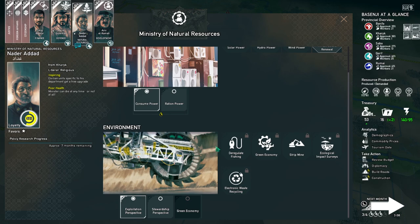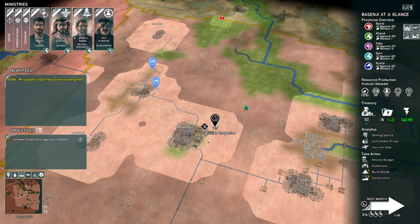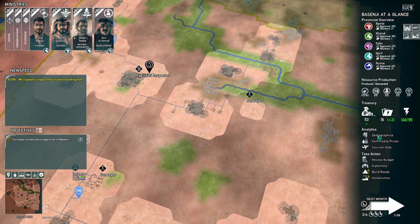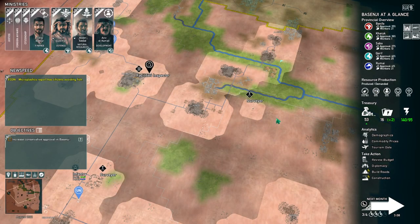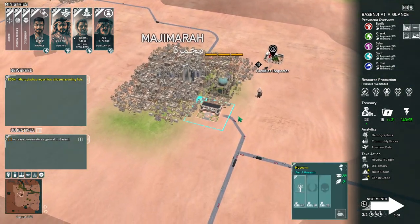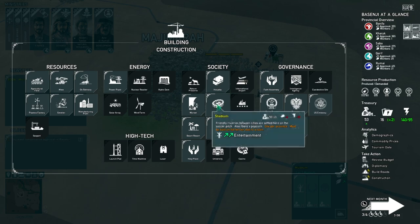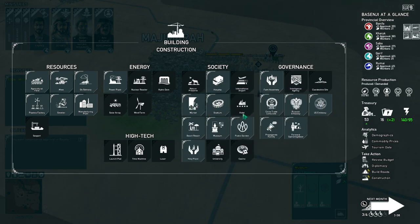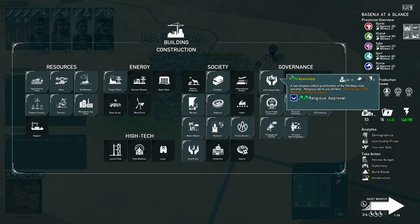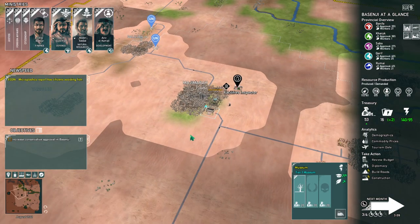We have turns left. Did I ever build a hotel? I built a museum, that's right. Let's build a hotel — oh, I can't afford one; hotels are expensive. You can get money from hotels depending on what's around them. If you have a hotel with museums and beach resorts around it, people will pay more. This will help the religious and conservatives, which usually go hand in hand.